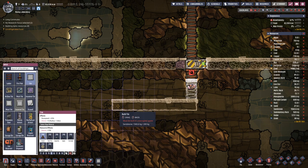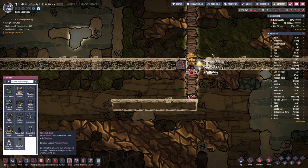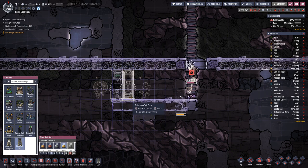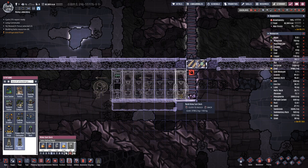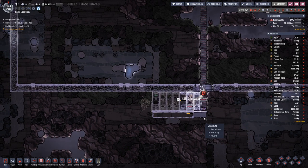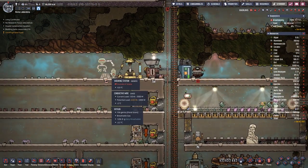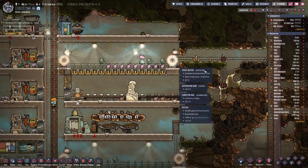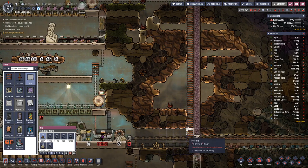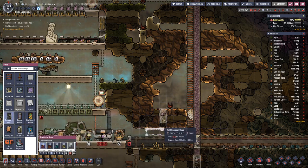We have seven tiles to this side, and then we have the checkpoint going in this direction with blocks like this. That should be our setup for down below. However, I noticed we do have a shearing station up here which is not working because it's not in a stable.